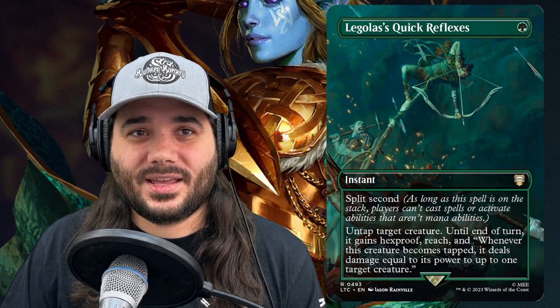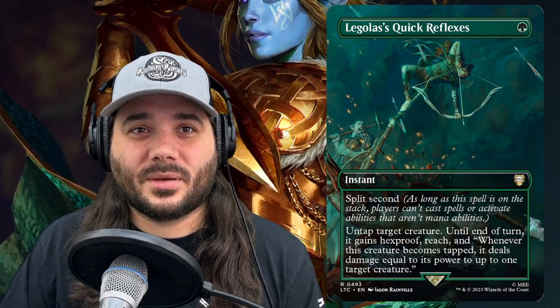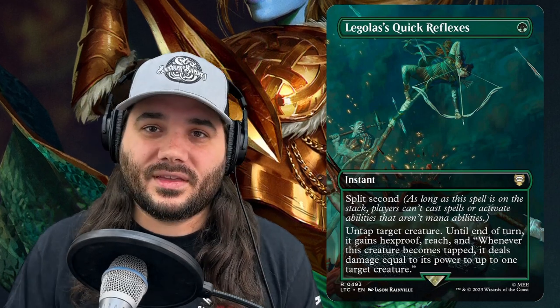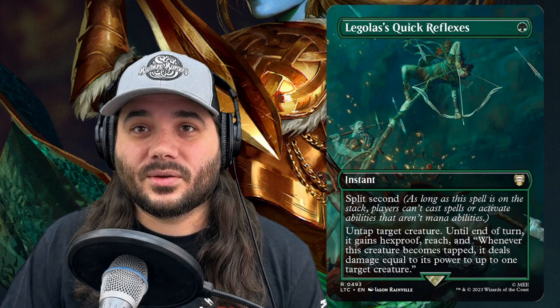Next, we've got Legolas's Quick Reflexes, costing 1 green with split second. Untap target creature until end of turn — it gains hexproof and reach. Whenever this creature becomes tapped, it deals damage equal to its power to up to 1 target creature. This card is bananas. Not only does it save a creature from spot removal, but it also gains reach and can shoot down a creature whenever it becomes tapped. You could even use it offensively to kill something like an Elesh Norn that you really want gone.